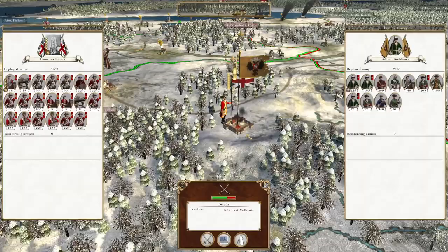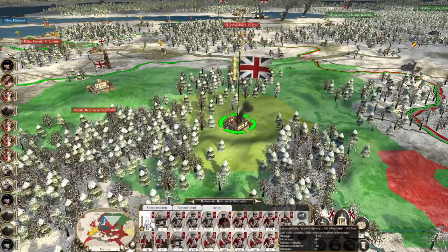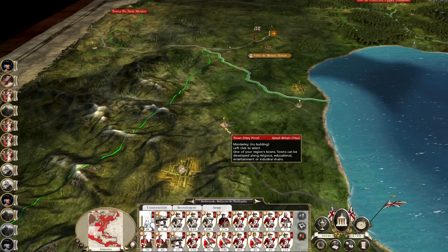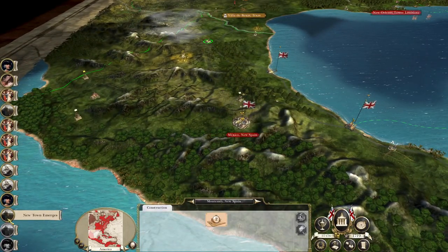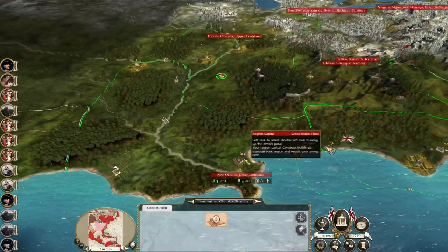I'll see Cameron Napier march out and attack this small Russian stack, push them back toward the Ottomans, make them their problem — big, big damage. New towns have emerged: Monterey in New Spain, let's get a craft workshop, and a settlement in Cherokee territory.